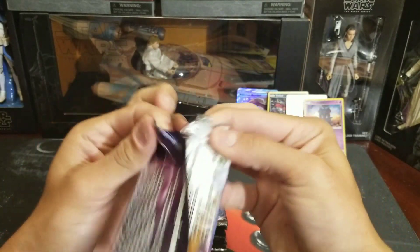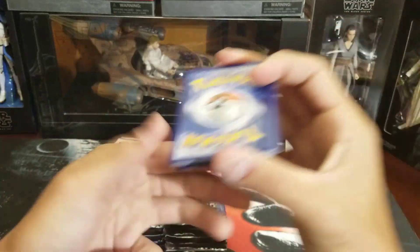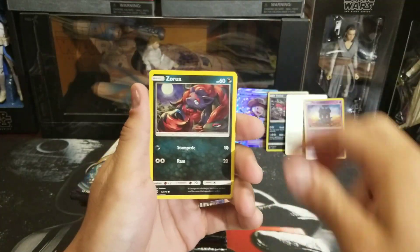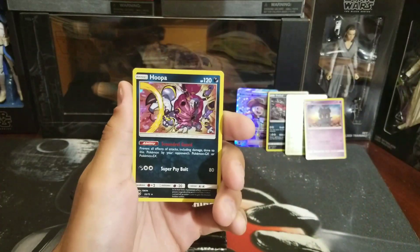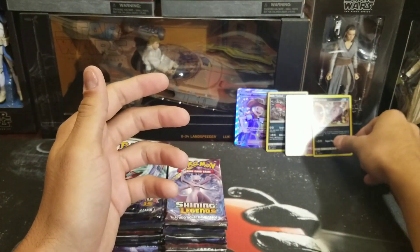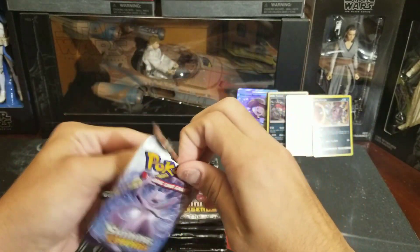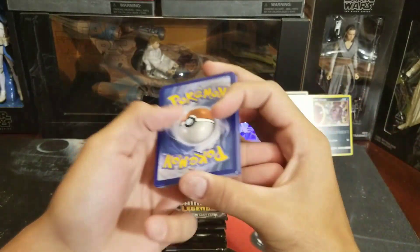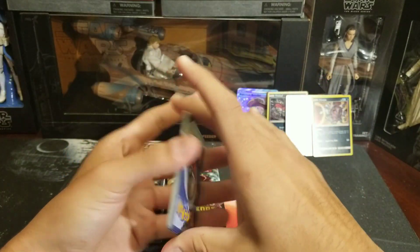Mewtwo pack art. I am really hoping I pull a Hyper. Electric energy, Great Ball, double colorless energy, Zorua, Plusle, Bulbasaur, Ivysaur, Stunfisk, Golett reverse, and a Hoopa holographic — that's the best holo to get in the set. If you're wondering where I'm getting all these boxes, I got them from Target — price match it, Walmart has these really cheap. You can pretty much price match everywhere.